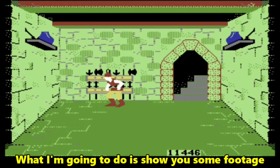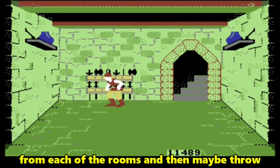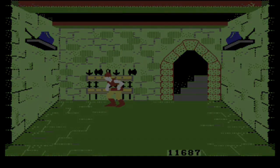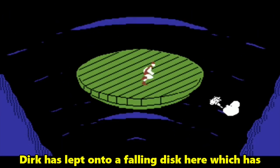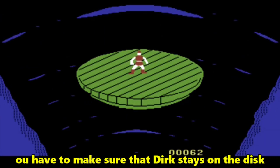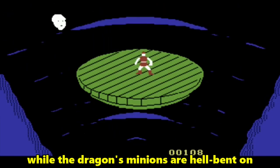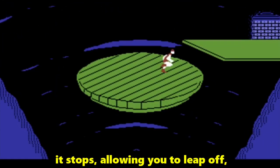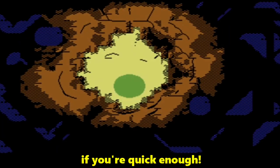What I'm going to do is show you some footage from each of the rooms and then maybe throw in its arcade version counterpart. Dirk has leapt onto a falling disc here, which has started to plummet down a deep hole. You have to make sure that Dirk stays on the disc while the dragon's minions are hellbent on blowing him off it. If you manage to stay on the disc long enough, it stops, allowing you to leap off if you're quick.